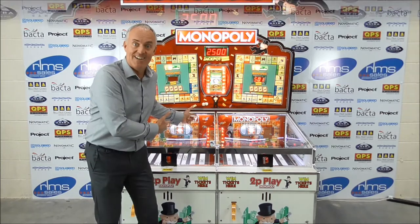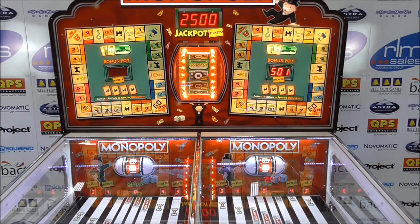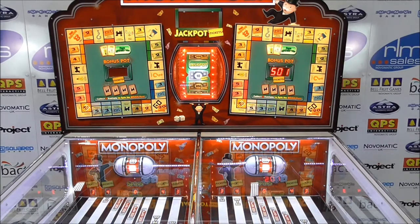Now let's go and have a look at the game. Monopoly Rolldown is a simple to play, feature-rich ticket redemption game for two players. To start the game the player uses the fast-feed coin entry system to roll down a coin onto the black and white play bed. To win tickets or start the Monopoly feature, the coin has to land between the black lines.